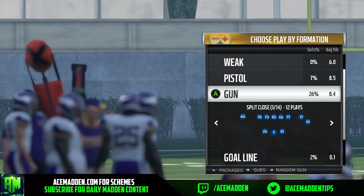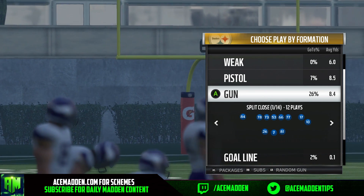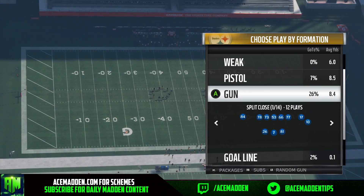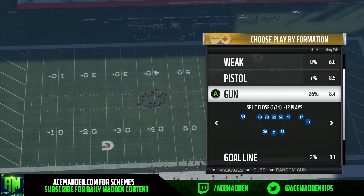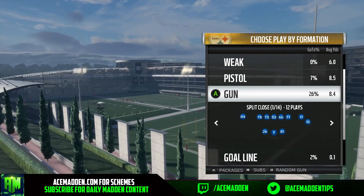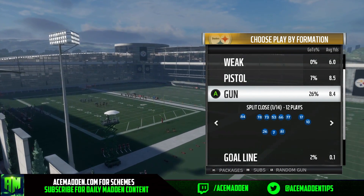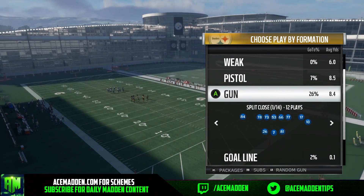I made this because I want everybody to feel comfortable in a playbook. I know some people right now are struggling on offense ever since they buffed zones — deep blues and safeties recognize passes and break on them a lot better. Some people's offenses have kind of died a little bit. It hasn't made too much of a difference for me, but this is something that has really helped my offense in the sense that I feel very comfortable using an entire playbook.